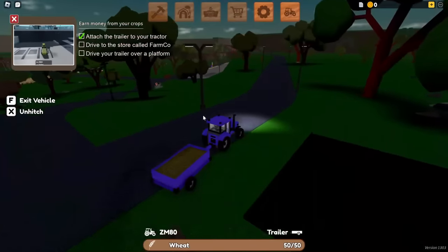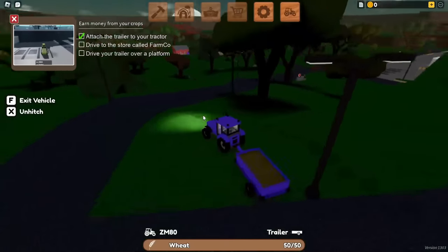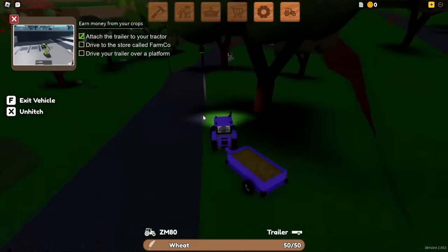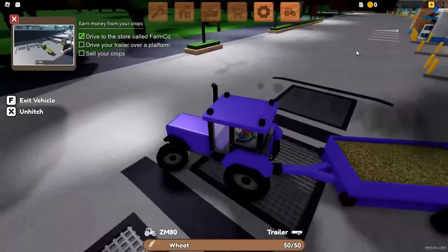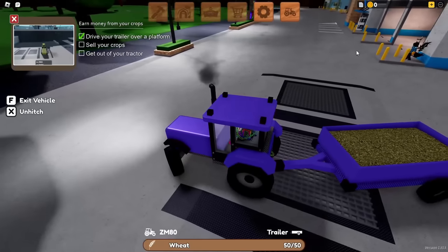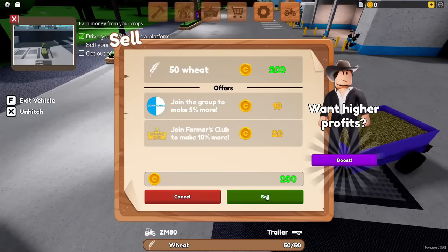Now we take this to the store. Where is Farmco? I think it's down here - yeah, there it is. So what, just sell these crops and get more? Just plop this here - yeah, there it is. 200 bucks. That's crazy.